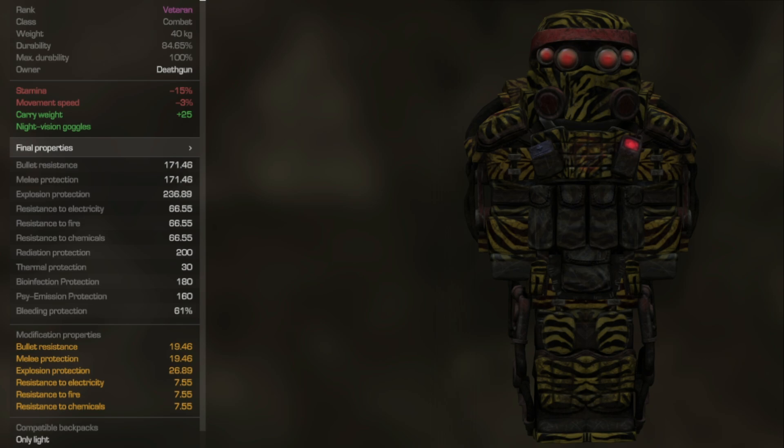When it comes to the backpacks and containers you can carry, for backpacks you can only carry light backpacks, and for containers, compact and standards. So you have to build accordingly when it comes to your backpack or container. Overall, if you're trying to PvP, this is going to be one of the best armors for you.